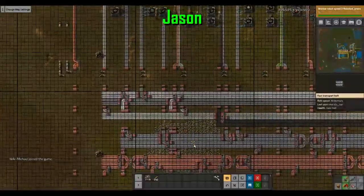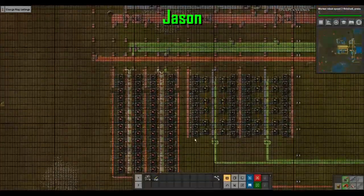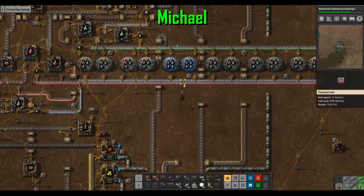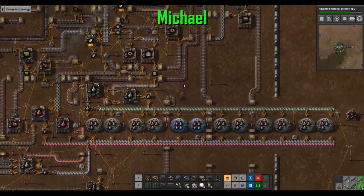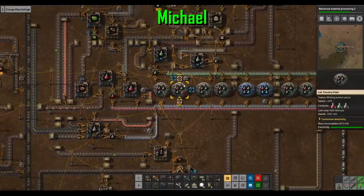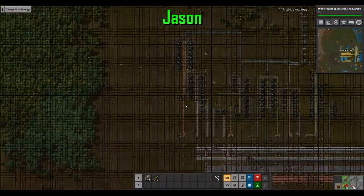I can't remember what I was doing. I have lots of red and green circuits going. Green circuits are going to run out easily. I finally got ahead in all the other science packs though. I'm approaching the danger zone.